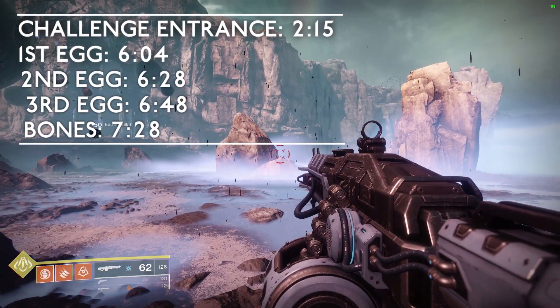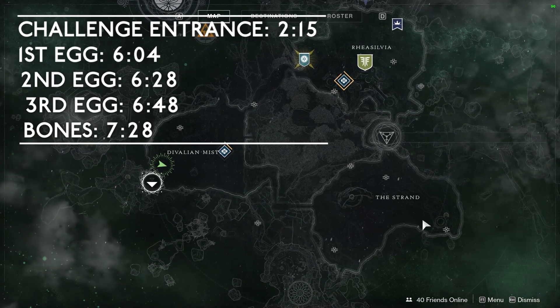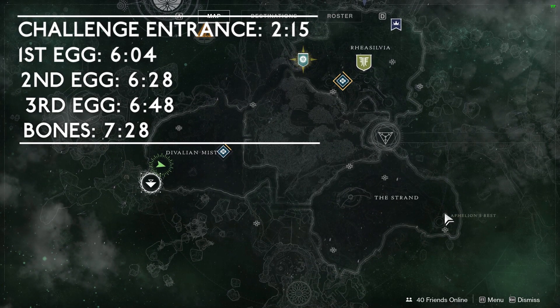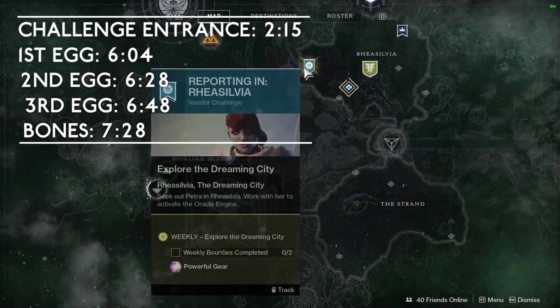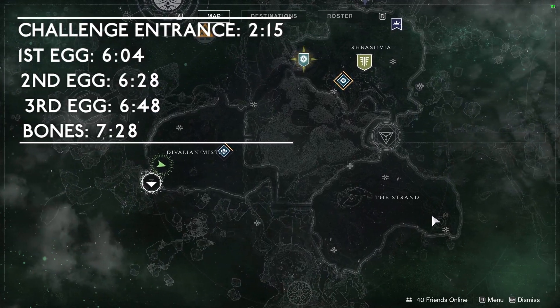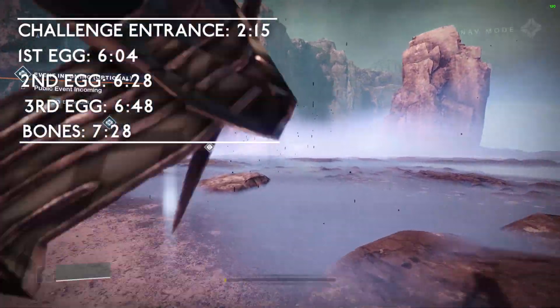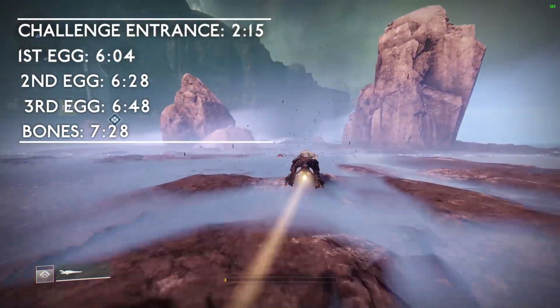As always, the timestamps located on screen and in the description box below will take you to the entrance, the egg locations, or the bones. We're going to be heading over to Aphelion's Rest, which is in the Strand, but make sure you pick up your Ascendant Challenge bounty from Petra Venj in Rhea Sylvia, then follow the path shown on screen to the Lost Sector and you'll be in good shape.